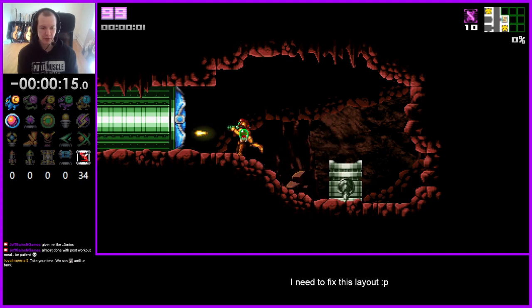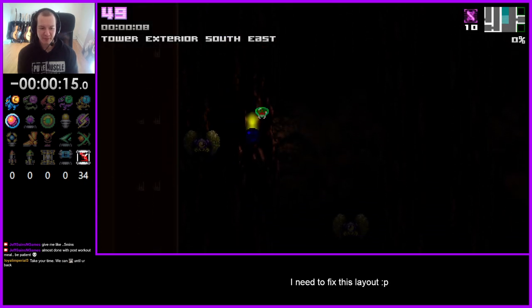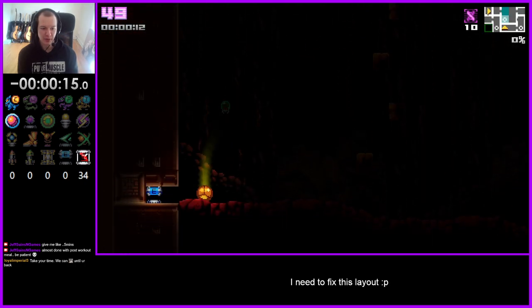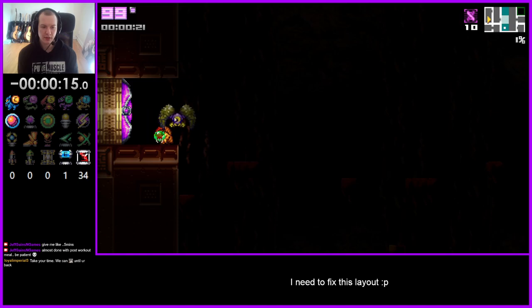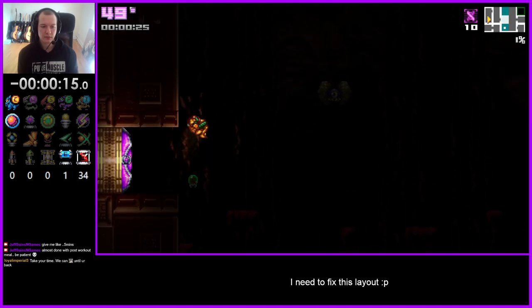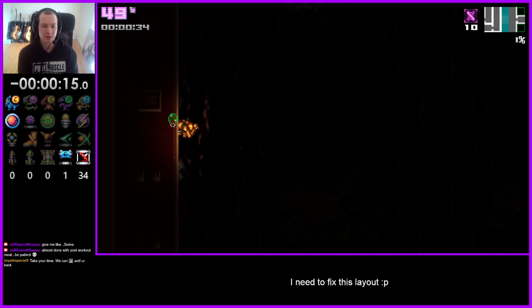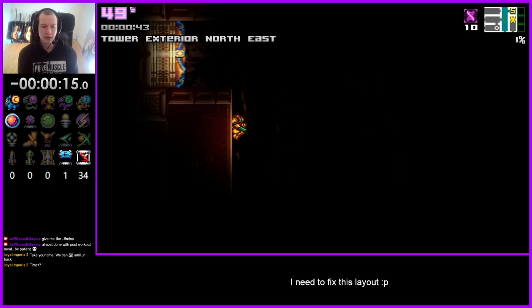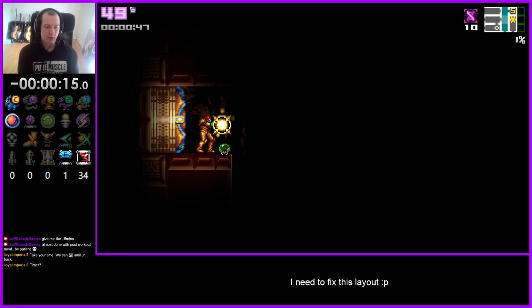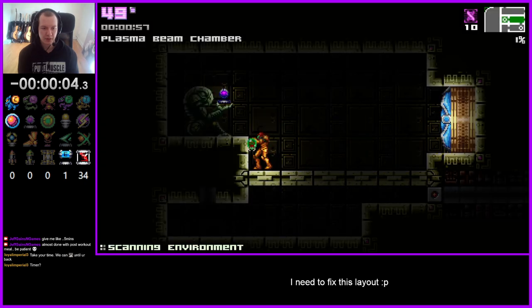These doors look cursed on the open transitions. It's really dark — I'm just gonna fall down first. I think that's gonna be my first item. I'm gonna die on my way down here. What am I supposed to do from here? I think I was supposed to go into the tester plasma beam chamber room first. It's so dark. Oh, timer. I don't have power grip but I do have charge beam.